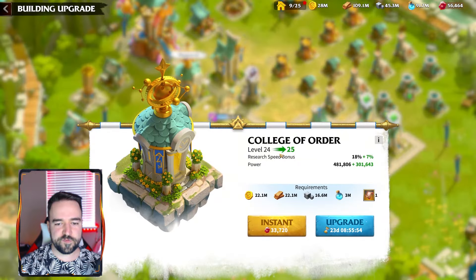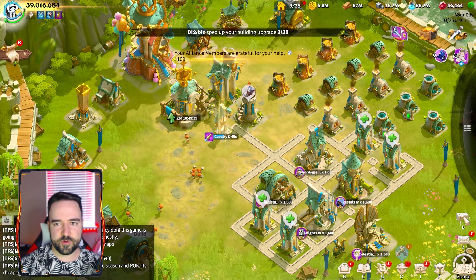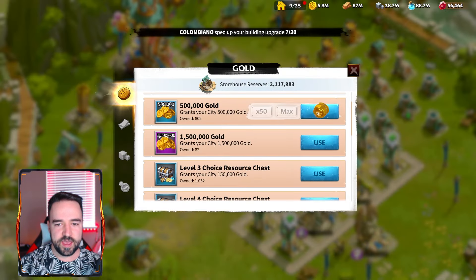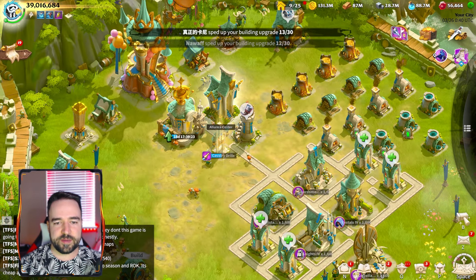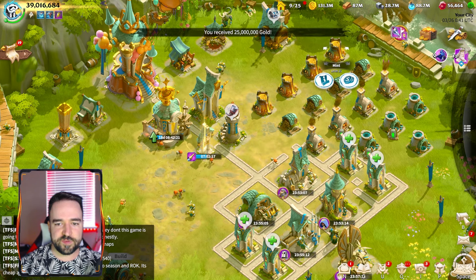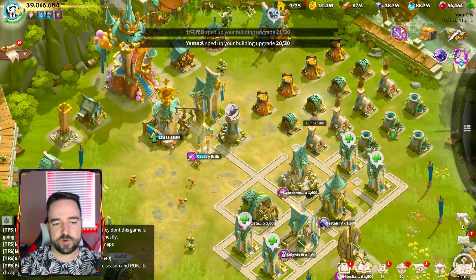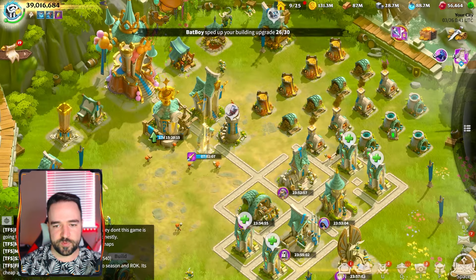Finally, level 24 to 25 College of Order — the research building — and that should be the last building I need to upgrade. As you've seen, a lot of my resources have disappeared from all this building. Luckily I have quite a lot of extra resource saved up, but it's very expensive to upgrade buildings in this game. Gladly you only have to do it once, and now I have every building at level 25. Some can still go up a little, but the 2,000 gems per master blueprint does get expensive for buildings that don't do much.